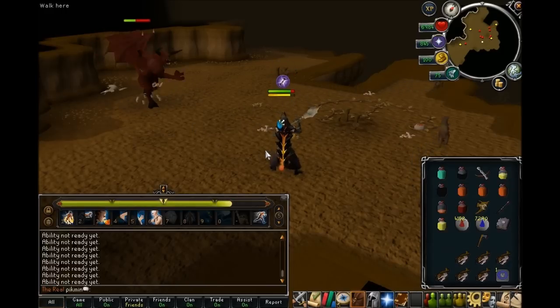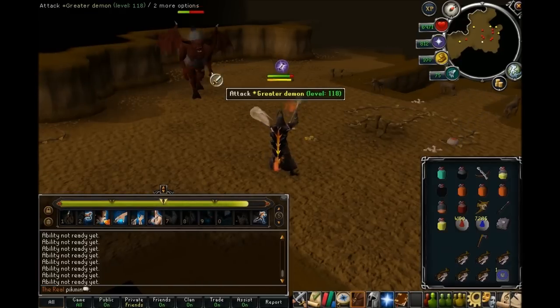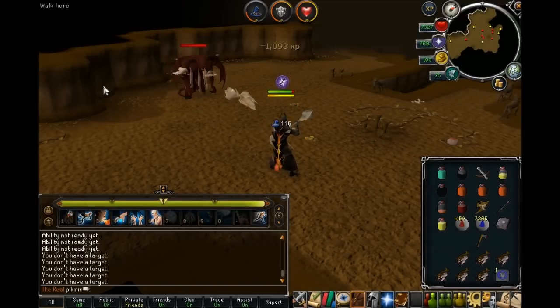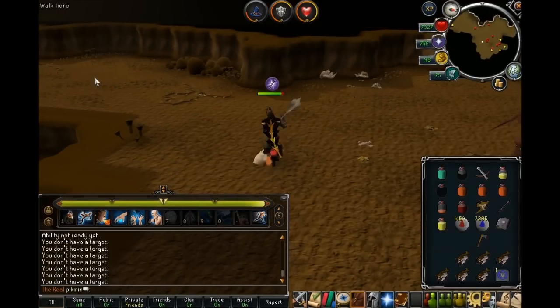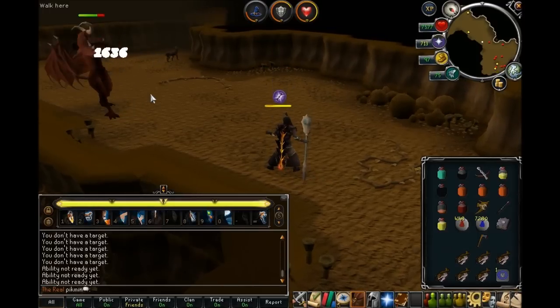Oh, I've got Asphyxiate again. I'll wait till after this one dies first, and then I'll use Asphyxiate on the next one. There he is — let's use Asphyxiate, see if we can get another good one on him. It wasn't a total miss — well, that one done pretty good.